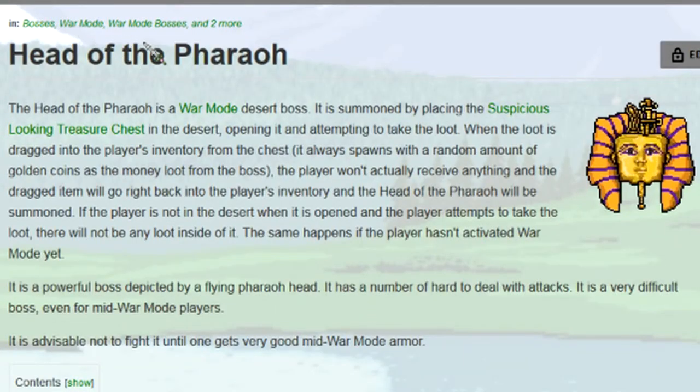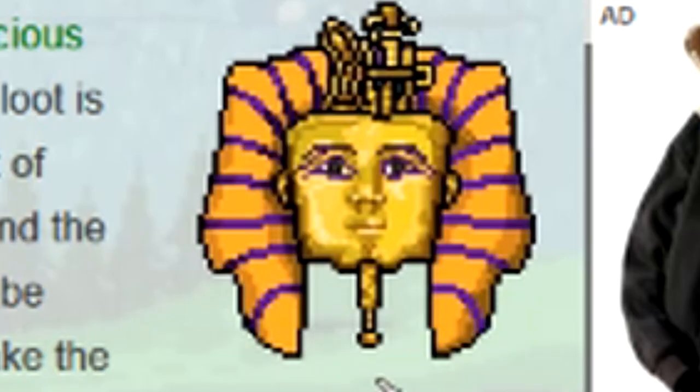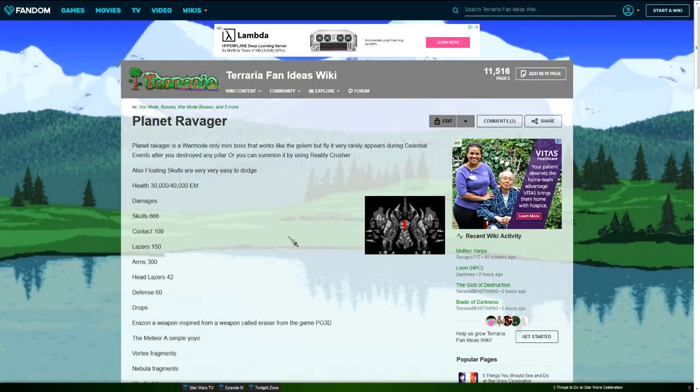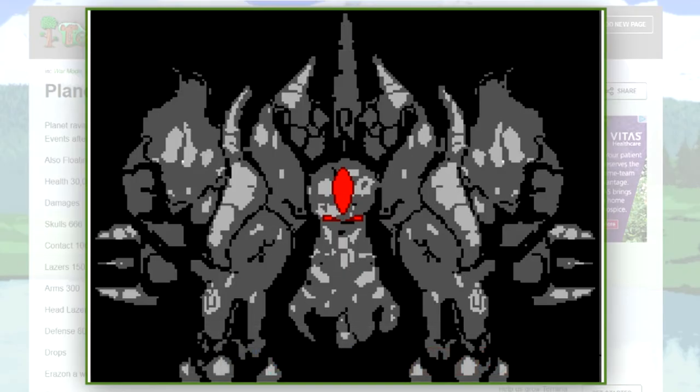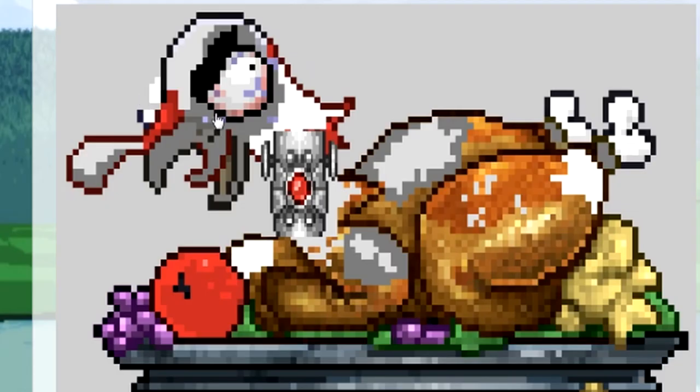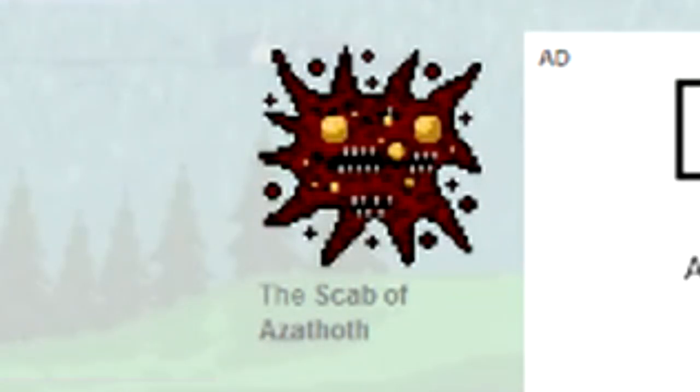I found something under the war mode stuff that I actually like — Head of the Pharaoh. Personally I think the desert can use more stuff: bosses, enemies, weapons. So this isn't too bad. Someone took a Calamity sprite and re-sprited or recolored it — it's not the greatest. Oh, we got a Turkor Prime — it's just Turkor but his head is gray and there's a piece of the Destroyer connecting his neck to his body. Scab of Azathoth — not too bad.